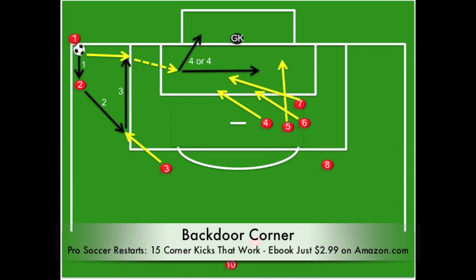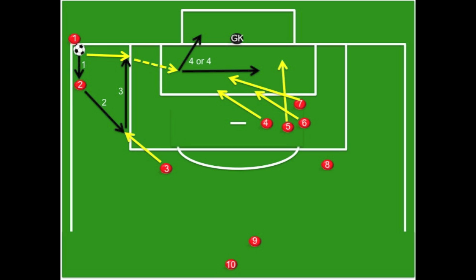This next corner is like a triple option in American football — it's designed to work one way but can be improvised during execution. Ideally, player number one plays to player number two, who will then play to player number three. Player number three will pass to player number one, who is making a backdoor run. Player one would receive the ball and dribble into the box, either finishing on goal or passing to an oncoming attacker. At any point, this play could be shut down. If player number two has the ball, players two and three can go one-on-one against a defender. If player number three has the ball and player number one is covered, player number three can penetrate the box directly or cross the ball.